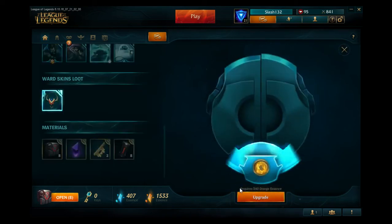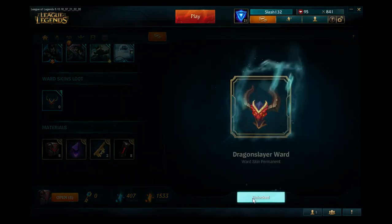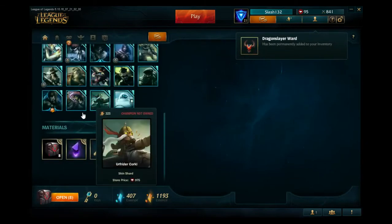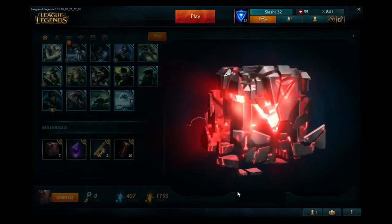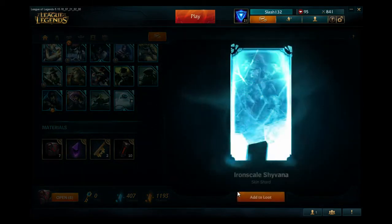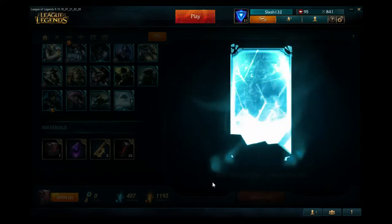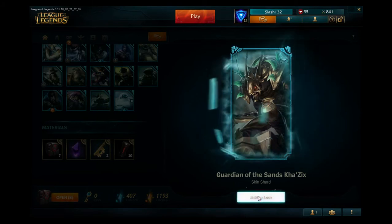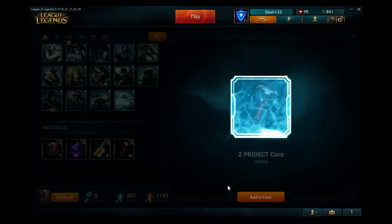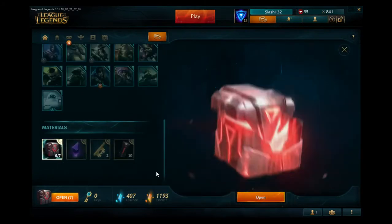Not even that much, so go ahead for that. Alright, number three. Got a Shyvana skin shard, and a Kha'Zix skin shard — nice, I actually really like that one, it looks badass. And two Project Cores.